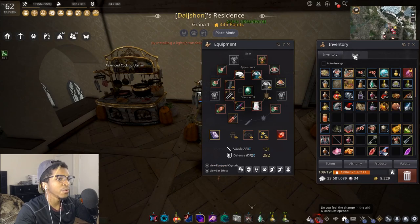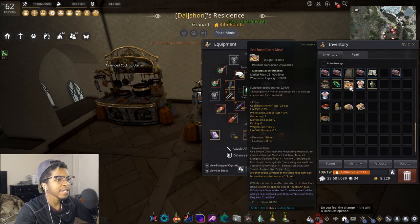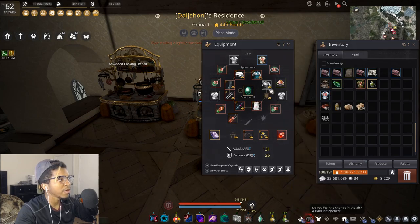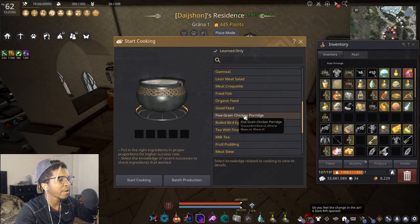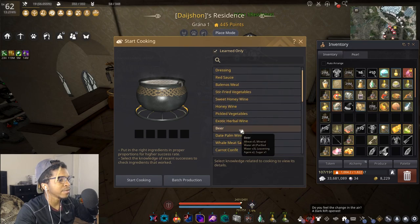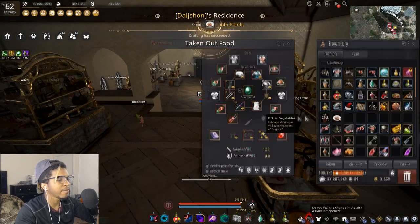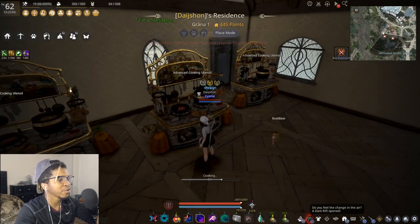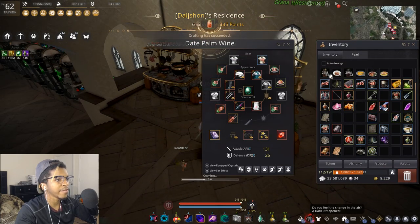The overall goal is to get your cooking time down to one second — if it's 1.3 that's fine, just get as close as you can. With the canopy clothes on, an alchemy stone, and a verdure draft active, we're at one second cook time. This is the best-case scenario: one craft every second.